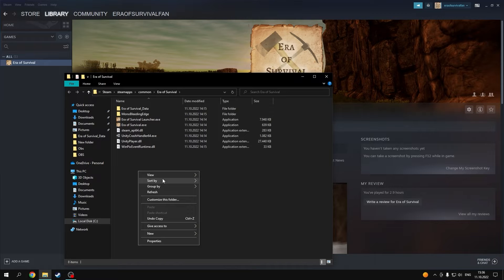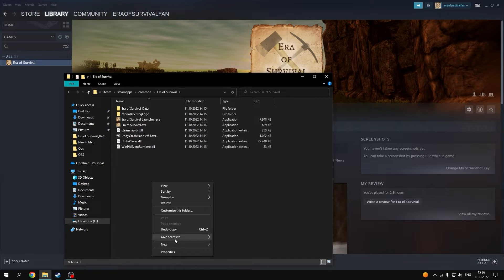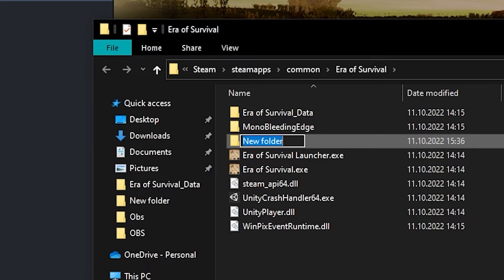Now here's the fix — it's really easy. In this folder, you right-click, go to New, go to Folder, and rename the folder exactly like this: "saves" — no capitals, no missing S, no spaces, no weird characters. Exactly the way it is shown here.